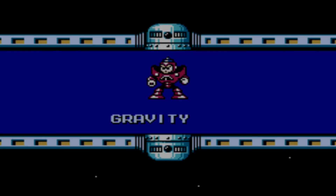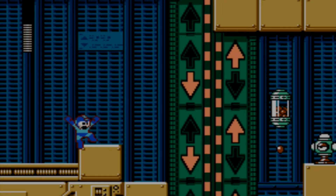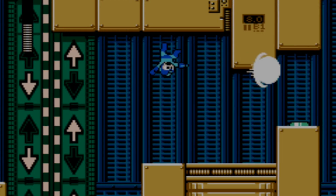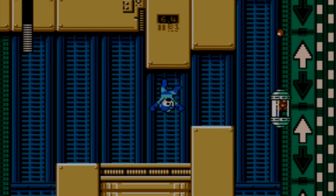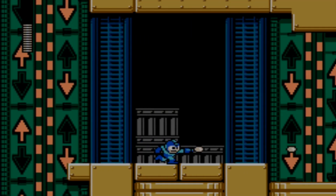Next up is Gravity Man. This level is really cool. It's got a really nice mechanic where the gravity actually switches depending on what section of the level you're in. You can see little arrows on the floor and the ceiling and that depends on whether you fly up or down the screen. It's a really nice idea and makes for a really cool level, and it's got an interesting boss fight which switches gravity while you're playing.